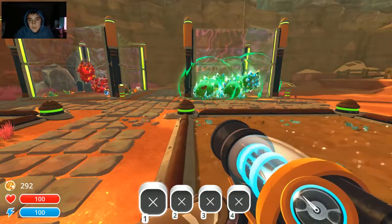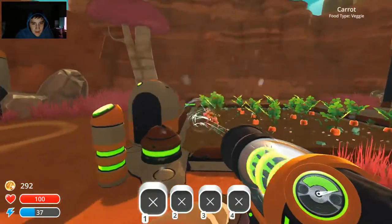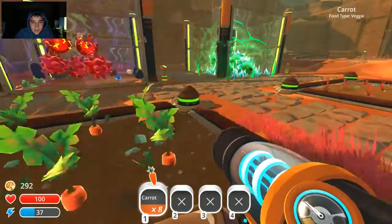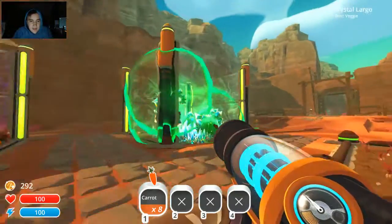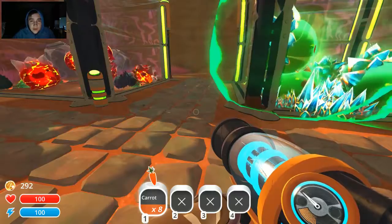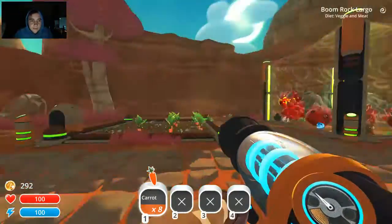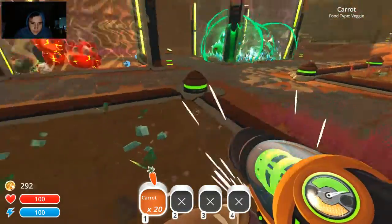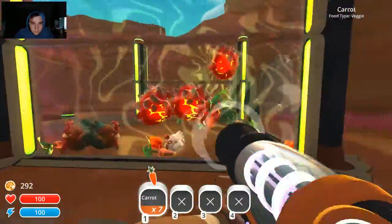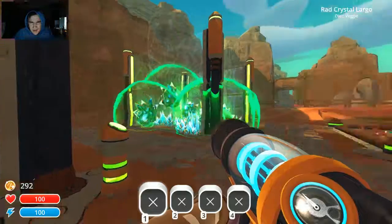Where'd my oka oka go? Oh there it is — oh thank gosh. I was literally panicking cause I needed my oka oka. Because if you open up your slimepedia and look at a random slime's diet, veggies favorite is oka oka. So what I just put in there is an oka oka, which means that slime will produce two of the same plorts. So if it was normal rad slimes and I give it oka oka, it'll poop out two rad plorts, but if it's a largo it'll poop out four plorts.